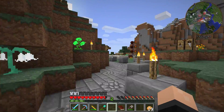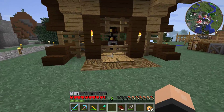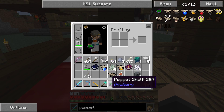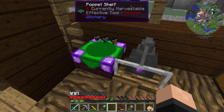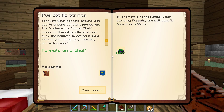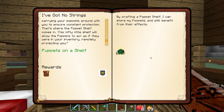Let's find a good spot for the Poppet Shelf in our Witchery Hut. That's a nice spot over here. Looking at it — we just put the poppets into here, and it looks like there's room for eight or nine poppets. We have three in there now, and we can do a lot more with that. The quest is done — Poppets on the Shelf — claim the reward. We got eight Lungs. Great, just what I wanted.